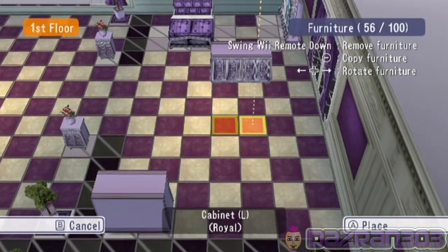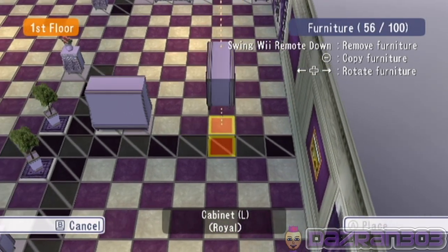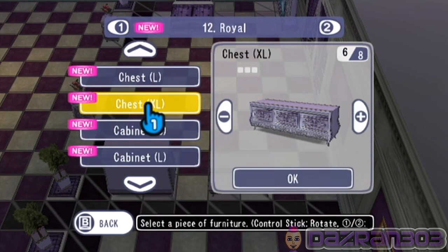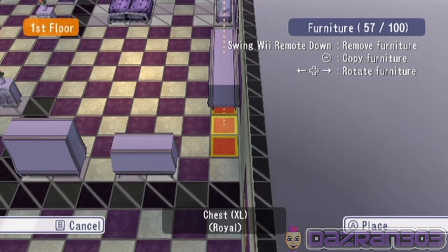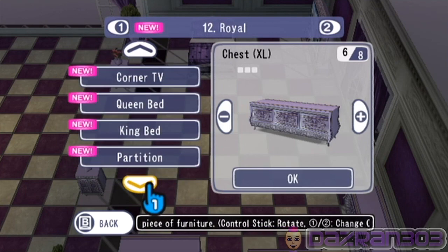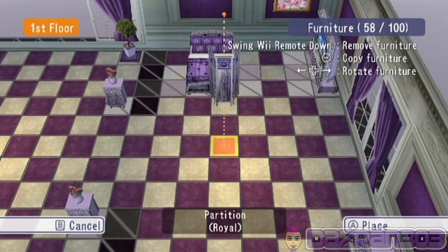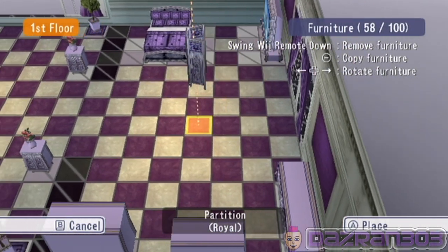What is the difference between a closet and a cabinet? One's bigger than the other — it looks odd. Okay, chests. Can we get a partition so they can change their clothes in front of the window?